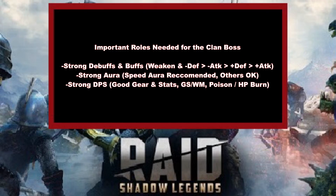The third category is strong DPS. Now more than ever, there are so many options with Poison, HP burn, Giant Slayer, Warmaster, and good gear and stats on your champions. Rares can absolutely outperform tons of epics and legendaries. Now is the best time to actually make a super strong clan boss team that can easily do what a lot of the great teams full of epics and legendaries can do.